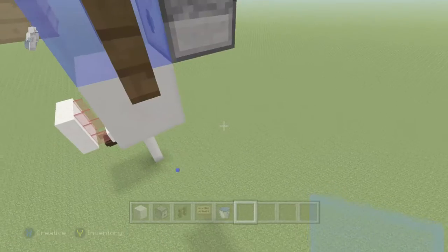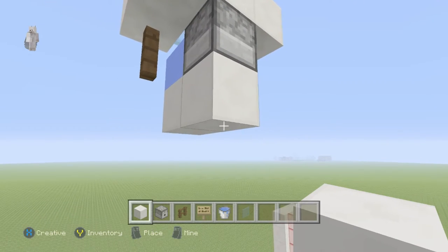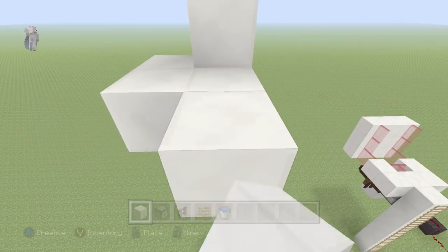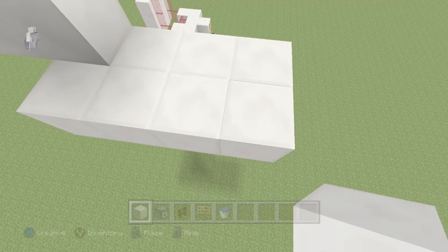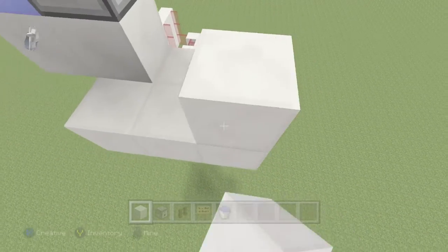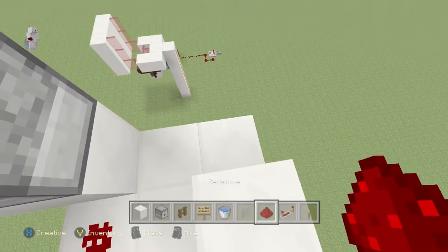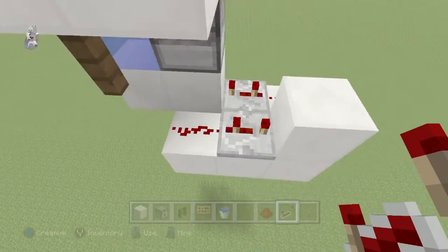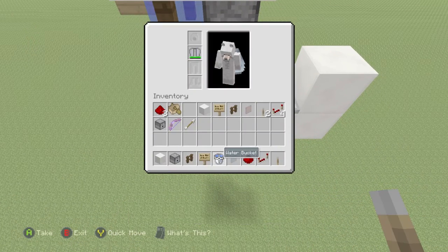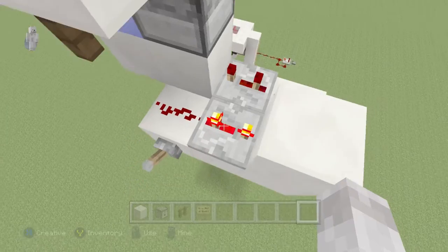Now, so you don't have to keep placing boats and having difficulties, you want to come down here and make something like this. You're going to need redstone, a redstone repeater, and a lever. Place that there, that there, this here, and that there. Set the repeater to two ticks, place the lever, and when you double-click it it makes an automatic redstone pulse for a long time.